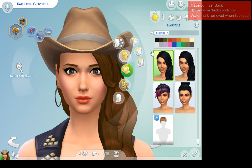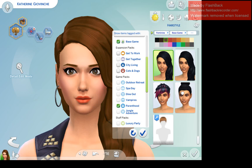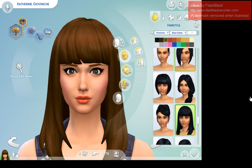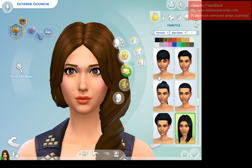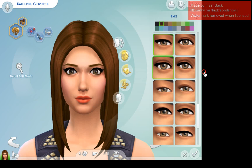That hat definitely has to go — I don't know why she has a cowboy hat on. The hat's coming off. I'm going to choose a Sims 4 base game hairstyle. I was thinking sleek back curly, a bun, or a ponytail, but the ponytail isn't doing it for me. I kind of like the motherly look going on with this hairstyle, so I'm going to stick with it.